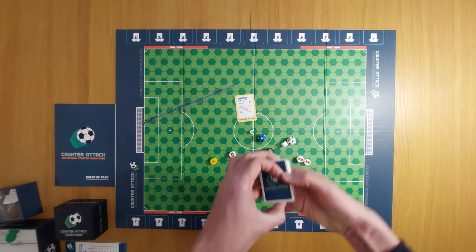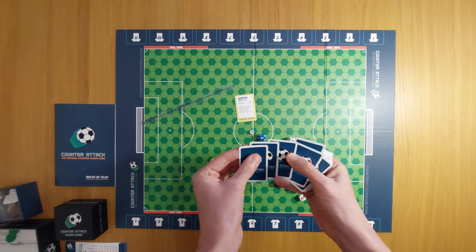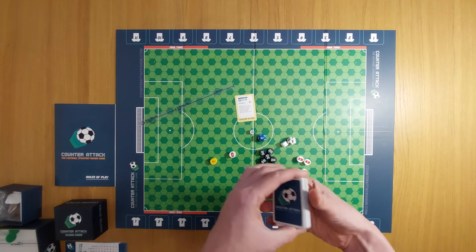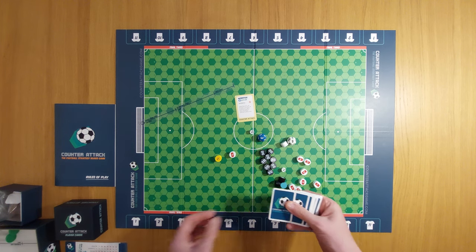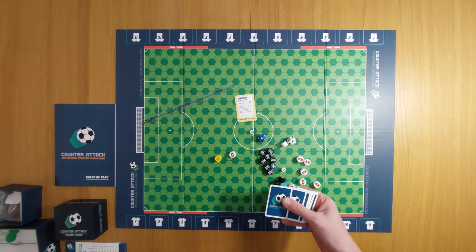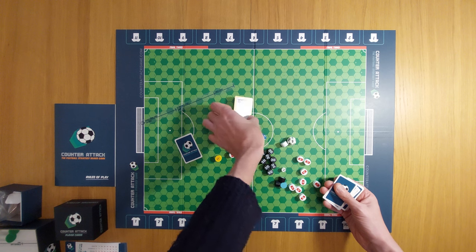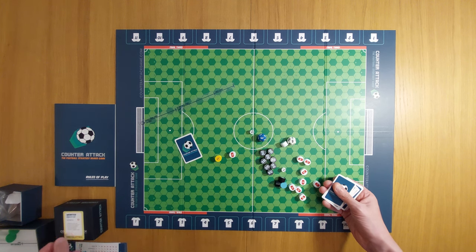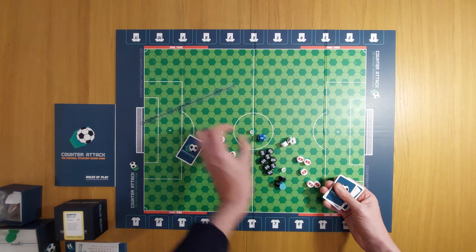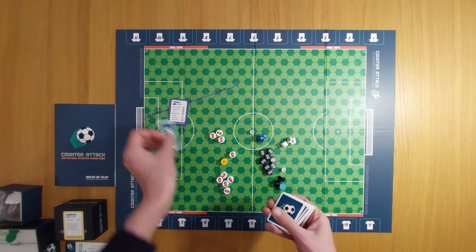Okay, so you're now going to take four cards and return them to the game box — just like in some other games, this allows you to keep certain characters fresh and varied. Now comes the draft: you're taking turns to decide who is going to be in your team. We've laid out the pitch; we've got Webster from Scotland — it's actually a Scottish-made game — and now you're going to choose your team.